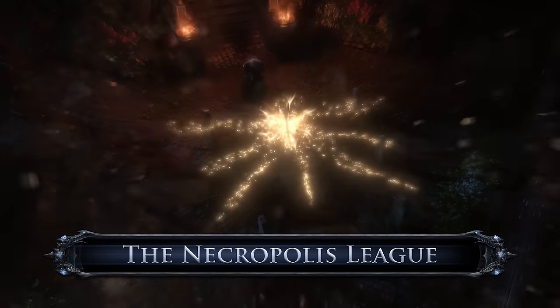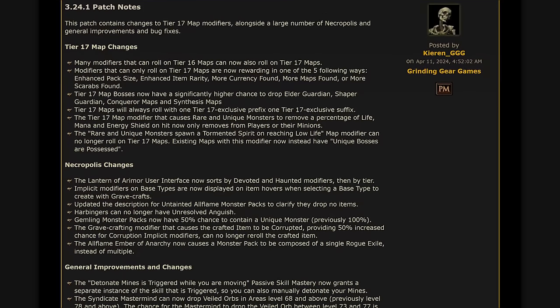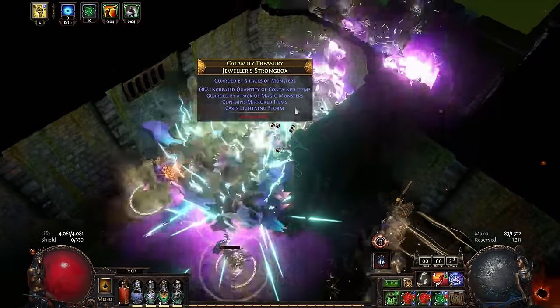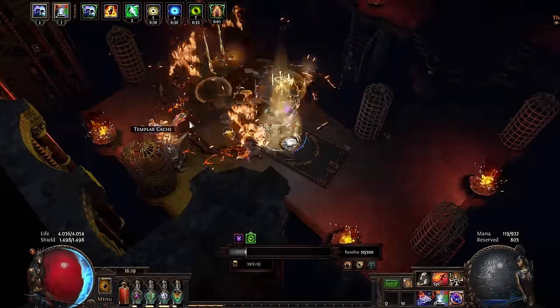Necropolis League has been out since March 29th, has received many patches and additions in the form of new scarabs, and I played through the story way too many times already. A lot of people are throwing the acronym FOMO around, as in fear of missing out. I don't have that feeling at all. This league has so many new opportunities to farm currency than ever before in Path of Exile.